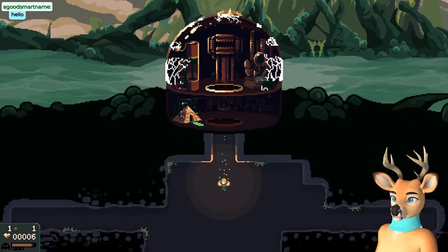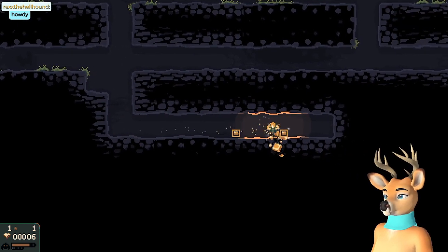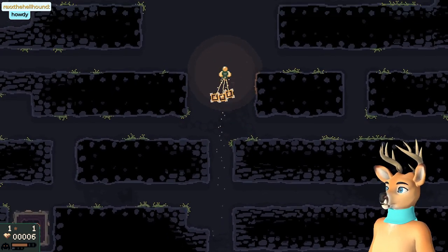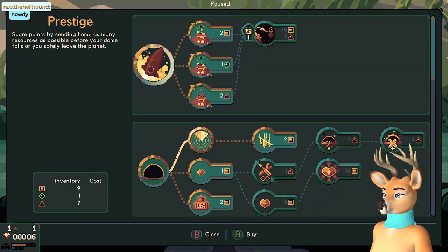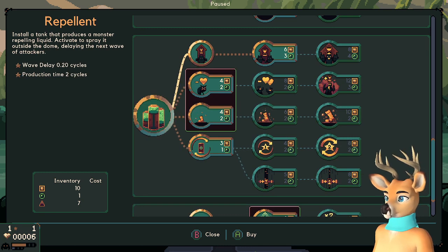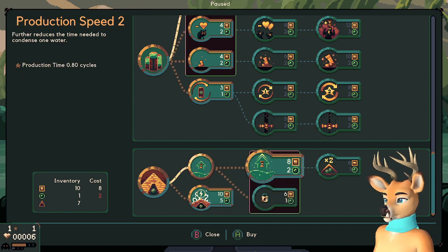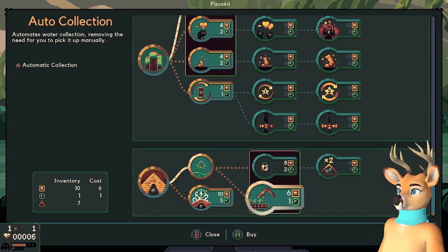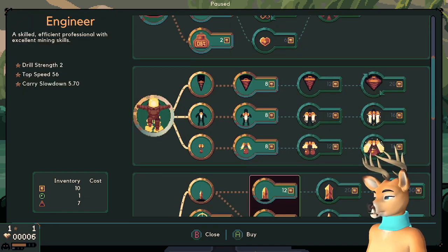I can't buy anything with seven yet, grab a little bit more. Three more - that'll take me to ten. I think there's something we can buy at ten actually. Ten will get me... not much actually. I need three more water to upgrade that. Condenser's working away. I can automate my condenser - that could be cool, I would never have to worry about babysitting it anymore. But I feel like that's not my best use of resources.